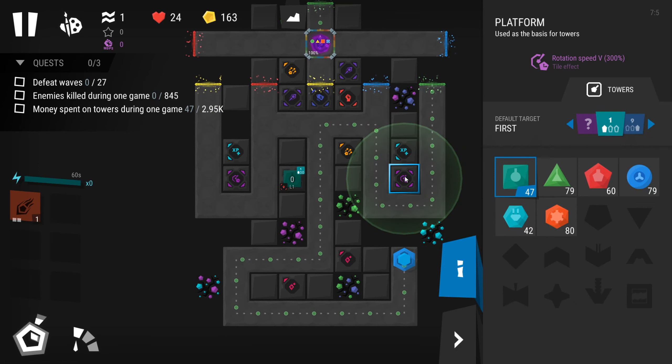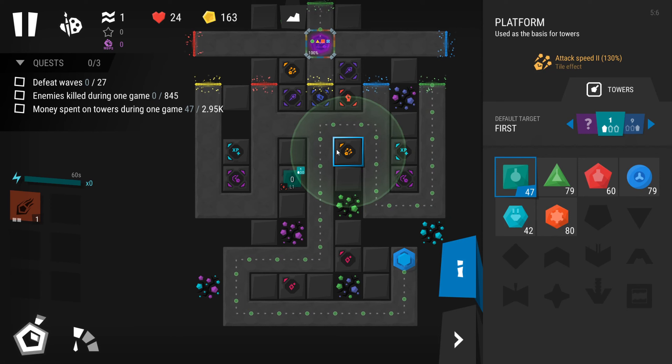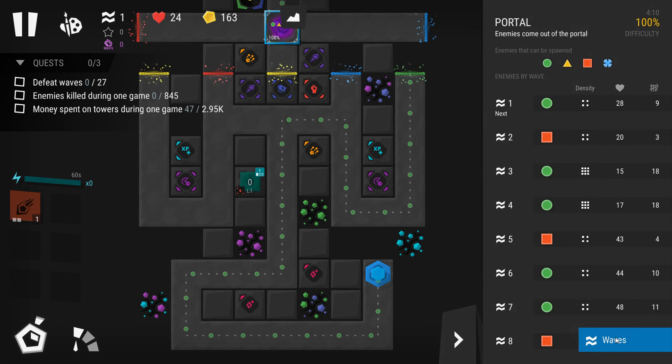Rotation speed is good for the bomber. Attack speed is maybe good for the splash. And we've got air enemies as well, so you need to be careful. So when do we have them come in? Waves.